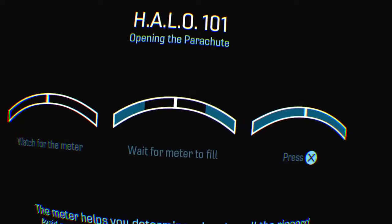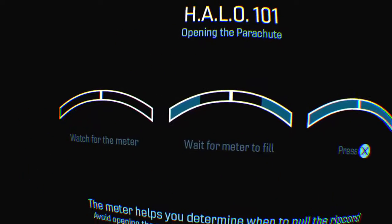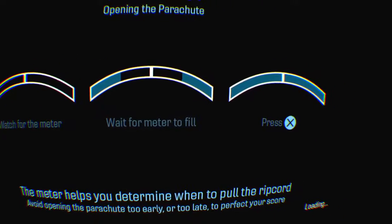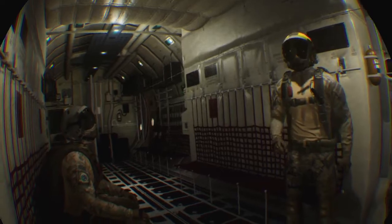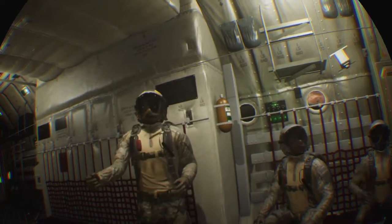Watch the meter. Wait for the meter to be filled, then hit X. The meter helps you determine when to pull the ripcord. J-Pad 3-2, this is Guardian 1-1. Three minutes to jump spot. Roger, Guardian 1-1. Listen up, team. Welcome to Halo Jump School. Today you'll learn how to jump, open your parachute, and glide down to the drop zone. Check your electronic jump station, EKS, for step-by-step directions. I'll provide additional tips and feedback on the way down. Stay with me. Open your parachute at 4,000 feet and you'll be fine.